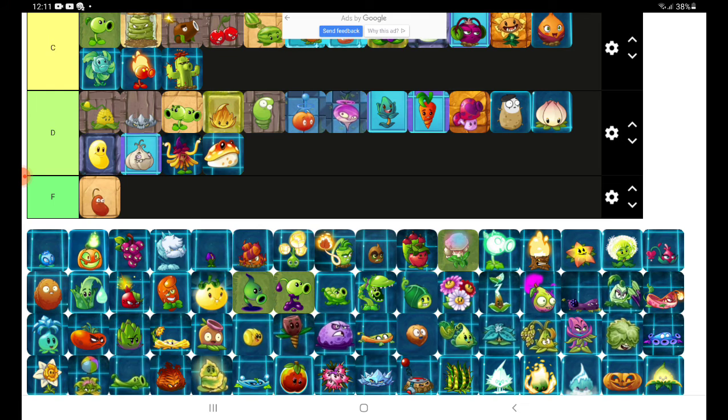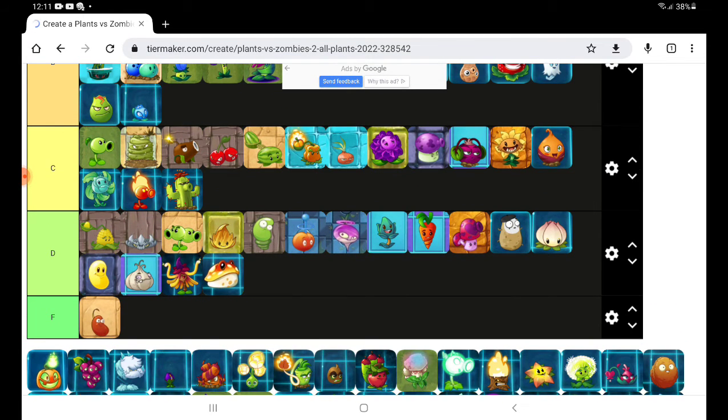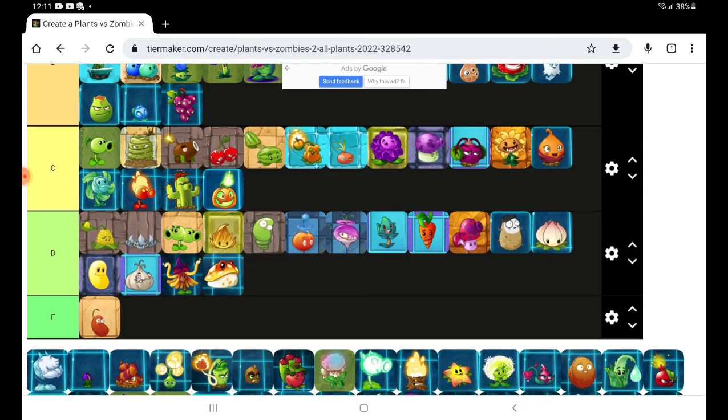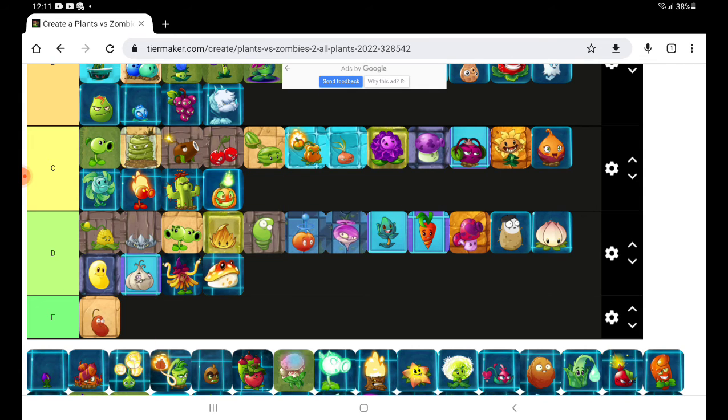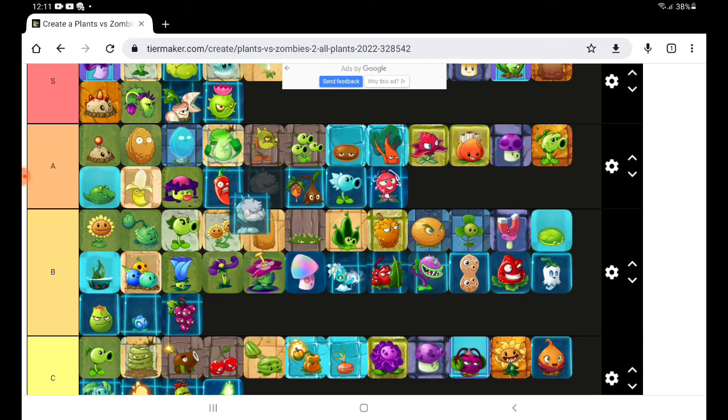Next up we have Electric Blueberry — you could go near Lava Gueva. A lot of damage; I think you should go in C tier too. Grape Shot — explosive, come here. Cold Snap — better than Snap Dragon and also the best for your plan. You go in this tier.